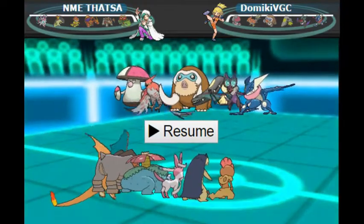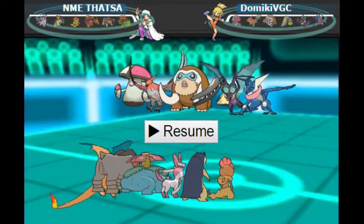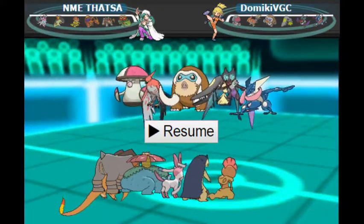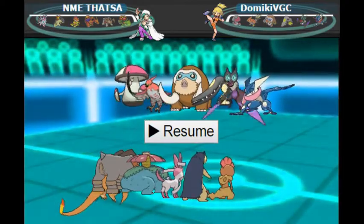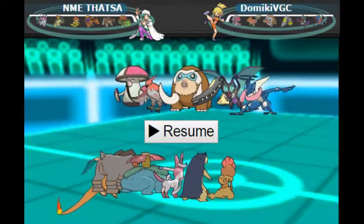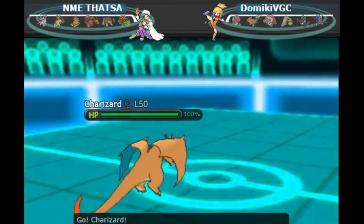In the first game of the day we're going to be leading off against Damiki VGC who has Amoonguss, Talonflame, Mamoswine, Mawile, Noivern — one of my personal favorite picks right now — and Greninja. A bunch of Pokemon that can have stashes and a couple with very predictable items like Talonflame. I just had a feeling that I knew its item, so we're just going to get into it.